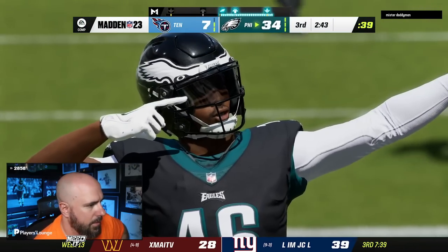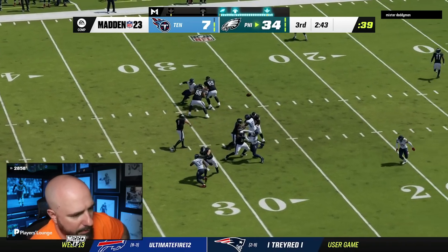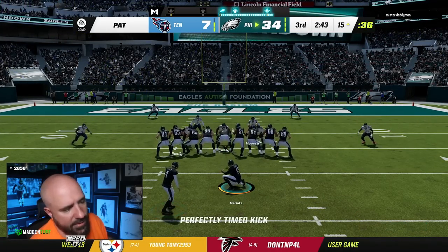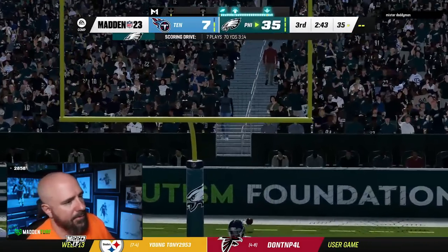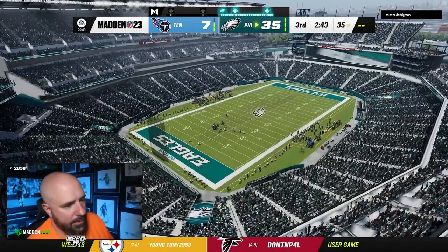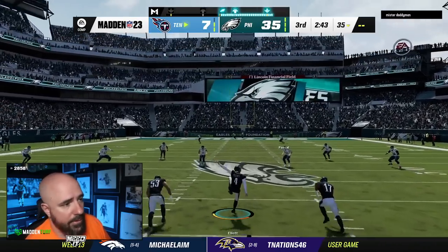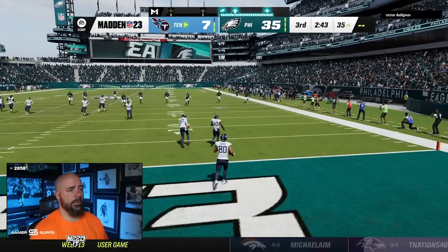Find the player that doesn't have abilities and attack him. That's one of the best features if you guys aren't using — right trigger then up on the right stick to look at what abilities people have. In Mutt it sounds stupid because everybody has every ability, but when you're playing CFM or Rags or Mutt early in the year, not everybody has them. If someone's going to play man-to-man, you've got to pick on their worst corner. That's something you've got to do at the line of scrimmage — look at who has a bad corner.